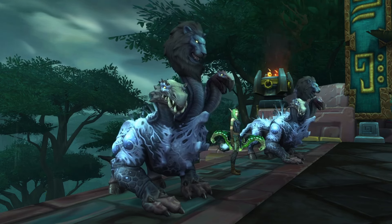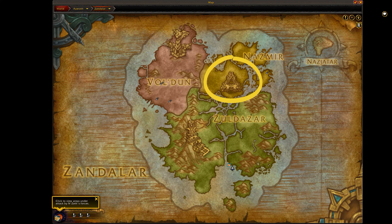All right, let's get started. To begin, you want to make your way over to Zandalar. If you are an Alliance character, you're going to go to Kul Tiras first and take your boat that'll take you over to Zandalar. Once there, you want to make your way over to Nazmir — more specifically the triangle area right there on the map.